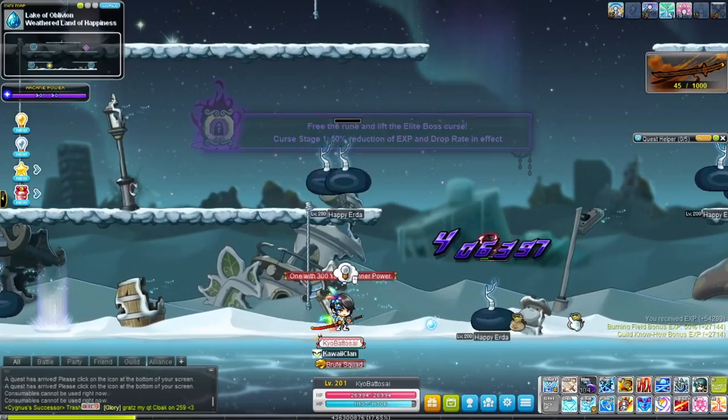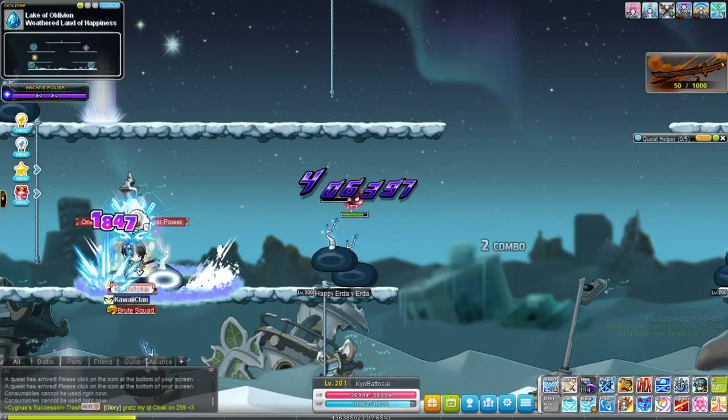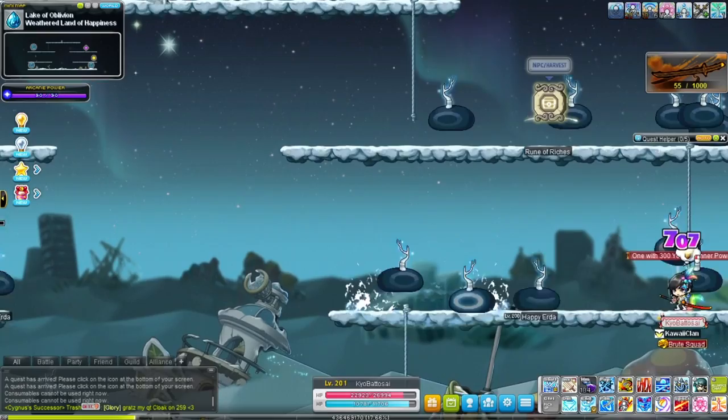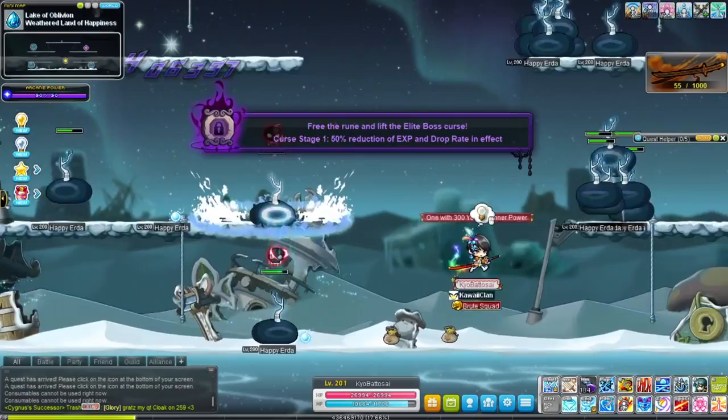Speaking of comboing — this class has a buffer system. So let's say I press a skill and then do the dash; I'm pressing them one after the other and then not touching my keyboard, and it'll just automatically do it the first frame it's available. So I can combo three skills without pressing my keyboard more than once each — it's a buffer system. You press two skills and they'll automatically come out because you pressed them already.